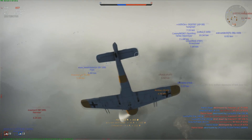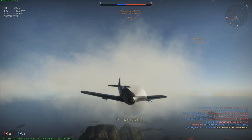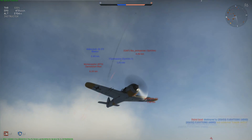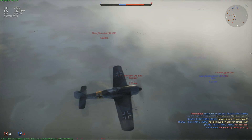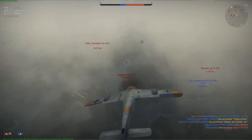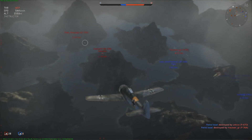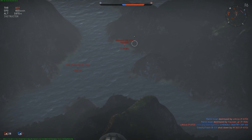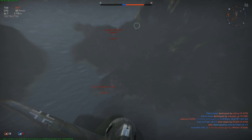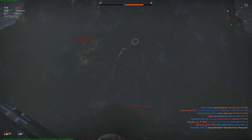There's a 109 down there. What else do we have? B7A. Don't know what to go for — maybe I'll go for this 109. Decisions, decisions. What to do. I'll go for the higher one, so the 109 it is.